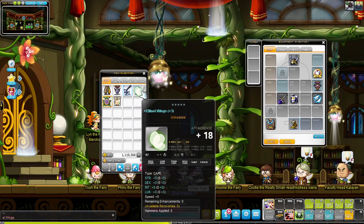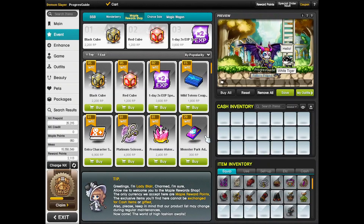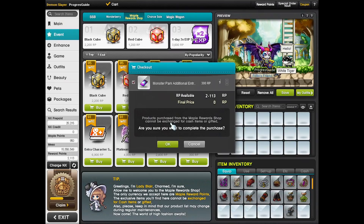Defeating team dungeon bosses like the Mole King can also reward you with reward points usable in the cash shop. Try to collect as many as possible and do as many boss runs a day as you can, to get those additional reward points you can use to buy spawn and EXP boost items, as well as a Water of Life to revive your pet.